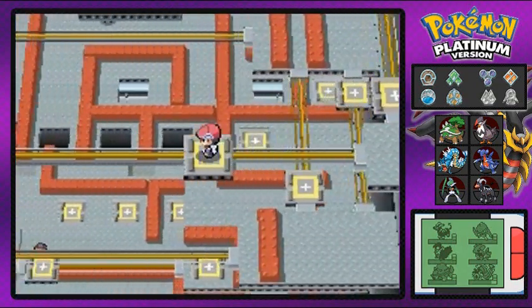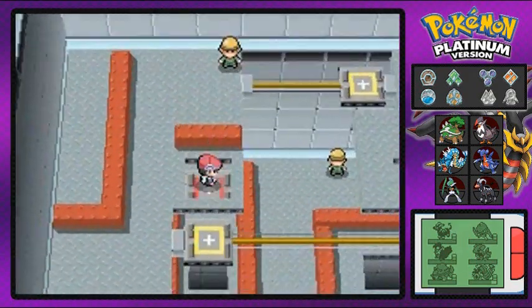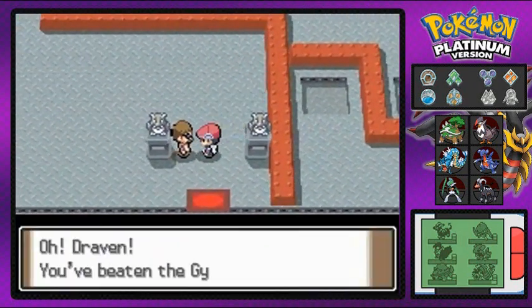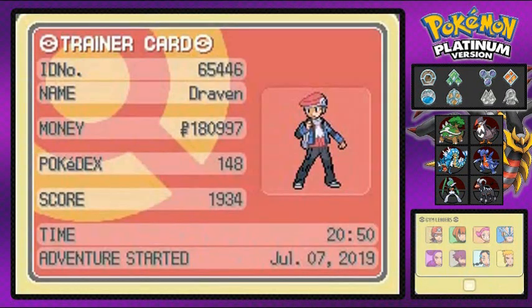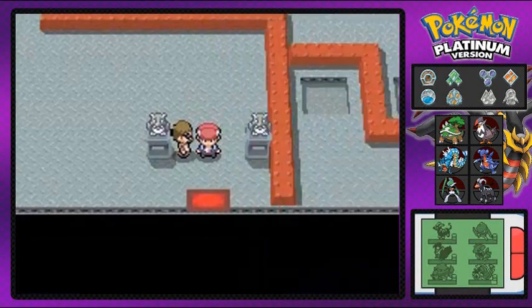I'm gonna be going back downstairs. Once we step outside, a few new events happen within this game. First things first — I'm gonna show you guys my new gym badge. Six badges and all. Got two more to go. Holy freaking crud! Stay tuned, guys — next episode, we will be checking out the history of Sinnoh. See you, guys.